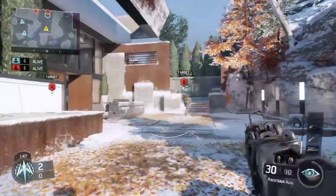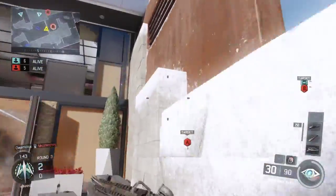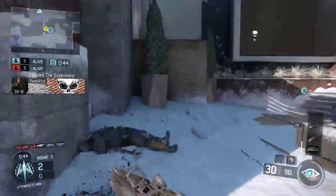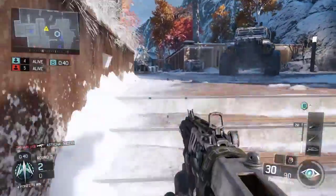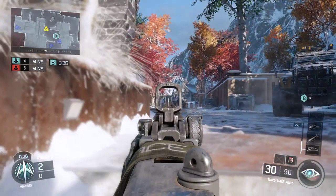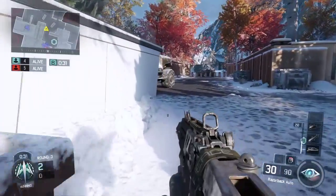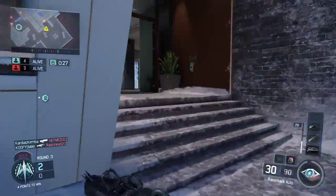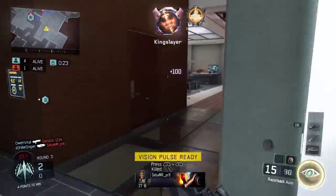Besides Search and Destroy, I'll probably also play Domination and might get into Demolition. A new game mode added to the beta about two or three days in was called Safeguard. I don't know if I mentioned this before, but it has Demolition-style spawns and it's way too easy to exploit. I don't see them bringing it to the real game unless they really fix the spawns, because it's a one-sided game mode — one team gets all the spawn kills and the other just gets wrecked.